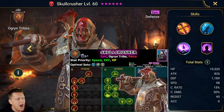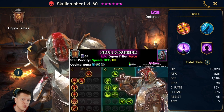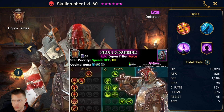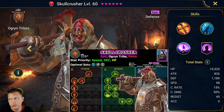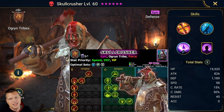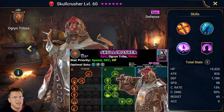As always with my Champion Guides, I will have one of these little infographic things that I will also put down in the video description if you want to pull it up on your own time. It shows the Masteries I currently use on my Skullcrusher, the books required, the stat priorities, and a general rundown. We've got a base speed of 98 and a base HP pretty close to 1200, which is pretty good for a defense-scaling Epic Champion.